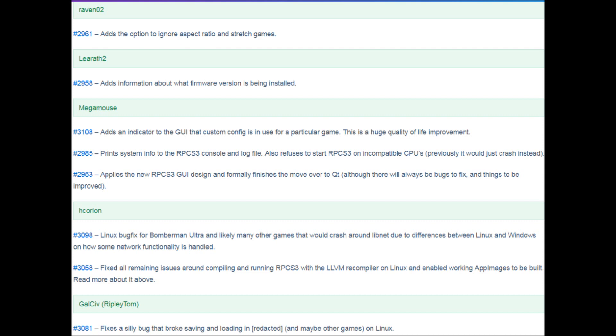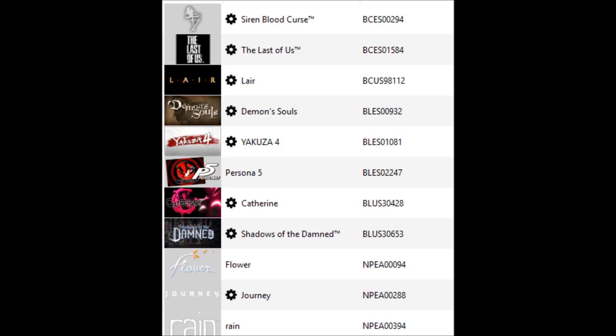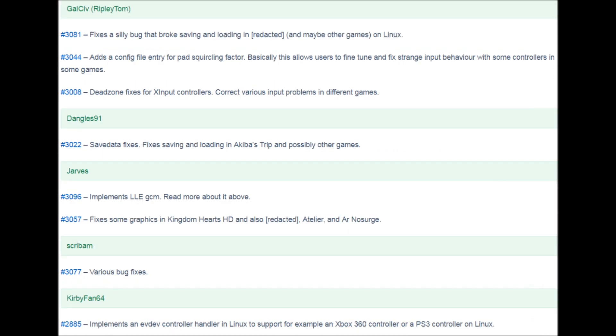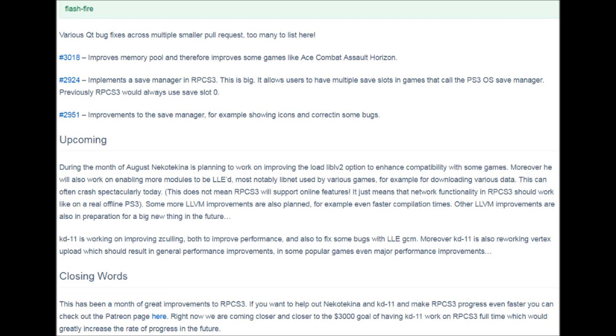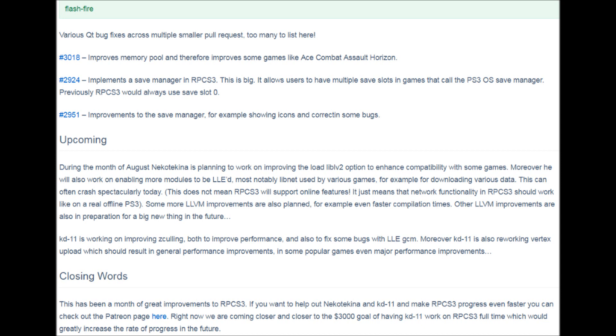Going over some developer-specific contributions: Hcorean was responsible for AppImages and Linux stuff; KirbyFan64 implemented the controller handler for EVDev; MegaMouse added a GUI indicator showing when a game is using a custom configuration and made it so incompatible CPUs won't allow RPCS3 to run instead of just crashing, and was also responsible for finishing the move to Qt. Ripley Tom fixed broken saving and loading in Persona 5 as well as fixed deadzones for X-input controllers. Dangles91 fixed saving and loading in Akiba's Trip. Flashfire implemented a save manager for RPCS3, allowing more save files for games that use PlayStation 3 OS saving, though it doesn't work for games that use in-game saving like Dishonored.